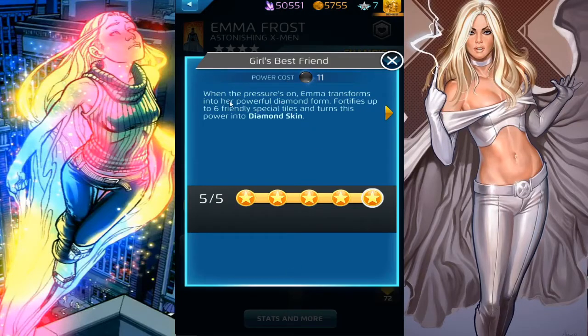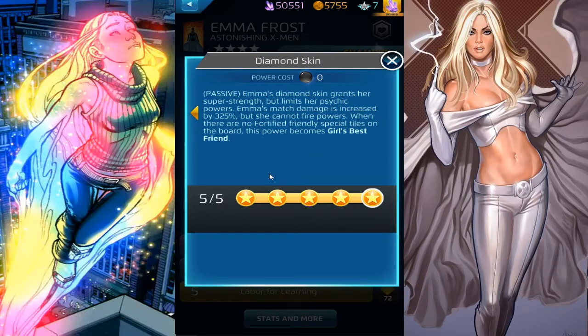Girl's Best Friend costs 11 AP. When the pressure's on, Emma transforms into her powerful diamond form, fortifies up to six friendly special tiles, and turns this power into Diamond Skin. Passive: Emma's Diamond Skin grants her super strength but limits her powers — her match damage is increased by 325%, but she cannot fire powers when there are no fortified friendly special tiles on the board, at which point the power becomes Girl's Best Friend again. So if you can't beat Carolina Dean because of her defense tiles — which like 70% of the time she's going to activate — just go with match damage and try to match as much black as possible for Diamond Skin.